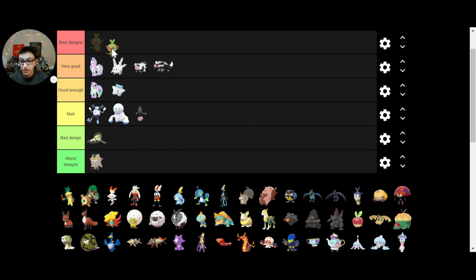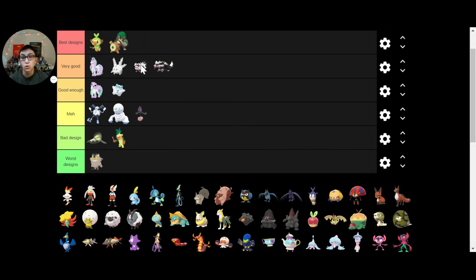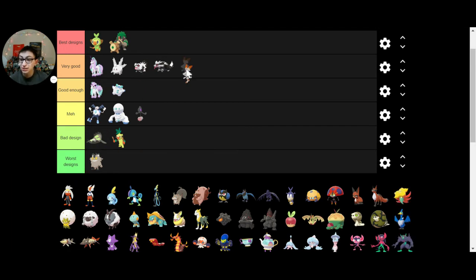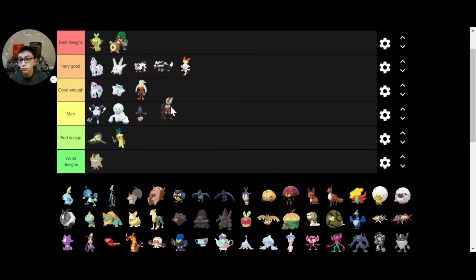Grookey — favorite Galar Pokemon so far is Grookey, for sure. Thwackey just looks ugly, I'm sorry. Rillaboom — best designs, boom! Scorbunny — I like the design, I think it's a good design. The middle evolution has like a bandana, which is pretty cool. Raboot is in the same boat as the middle evolution — it's okay.